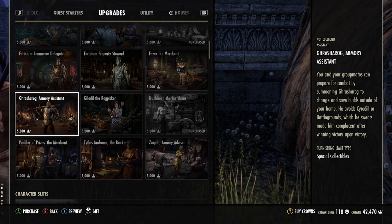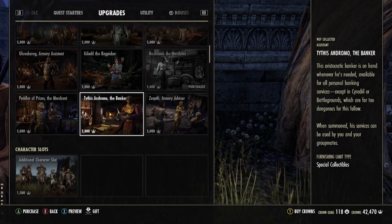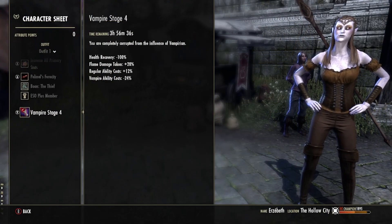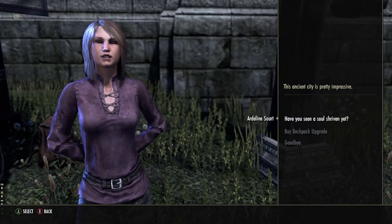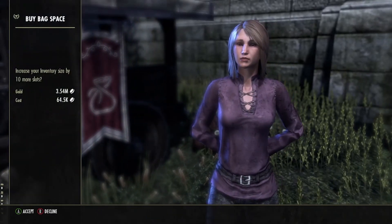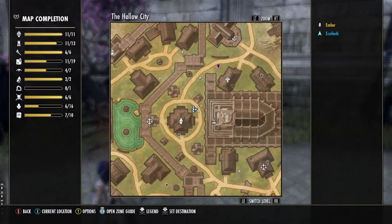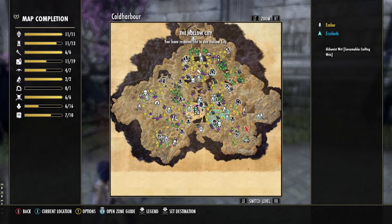Pack merchants — the NPCs who increase your inventory size — are a bit trickier. They all seem to be immune to Mesmerize except one. The only one who will speak with you as a stage 4 vampire is Ardenlin Saurud. She's located in Cold Harbor at the Hollow City Marketplace. In order to gain access to her, you'll need to complete the Cold Harbor storyline questline, which takes a long time. So it's much easier to either purchase necessary inventory slots before becoming a vampire, or while you're on stage 3 or lower.